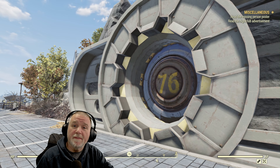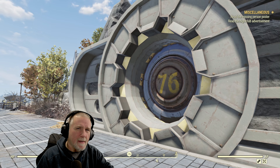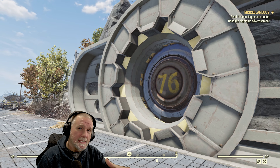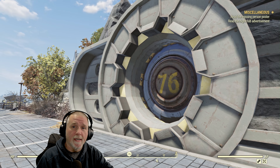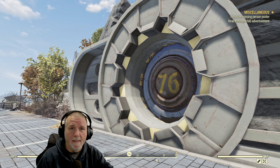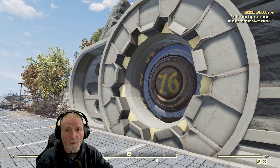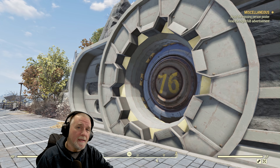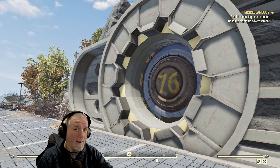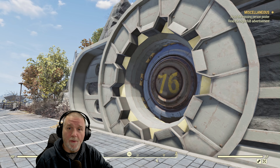Fallout 76 features a unique ammo system known as contextual ammo. This means that most enemies you defeat will drop ammo that matches the weapon you have equipped. The system is in effect to a lesser degree across the game world, but is guaranteed in areas like daily ops or expeditions. When looting an ammo box, it will contain the same ammo as the weapon you have equipped. This includes ultracyte ammo, fuel, and plasma cores, so those of you with primed weapons, you're good to go too. We're going to take advantage of this mechanic throughout the video.